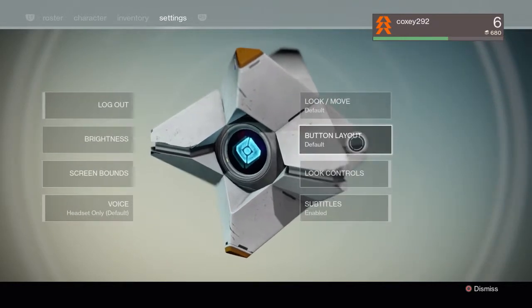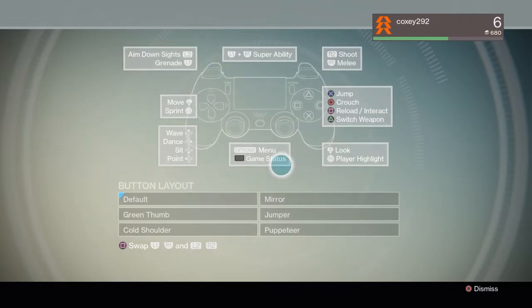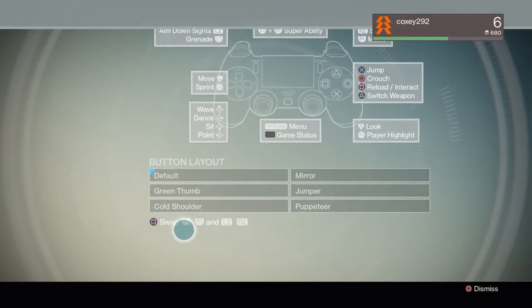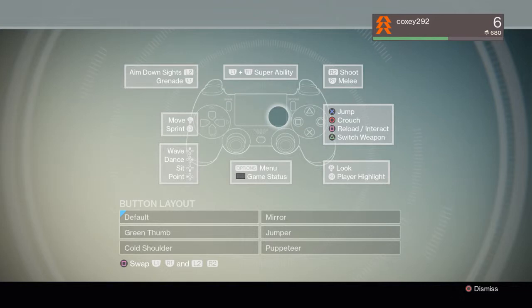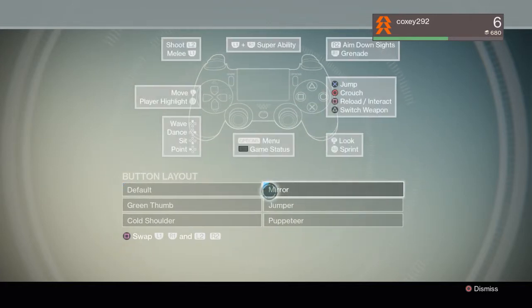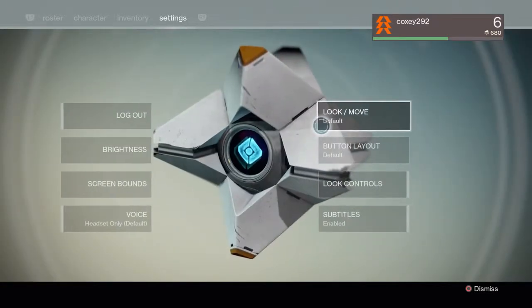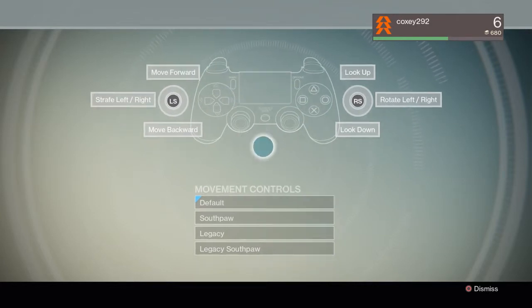Button layout — there are six options. You can also switch to left-handed mode. Pressing square swaps L1/R1 and L2/R2. All that does is change shooting to R1 and melee to R2. The mirror option makes it left-handed. We're gonna set it to default so I don't end up not knowing what the buttons are. Look move — your joystick settings — pretty much par for the course.